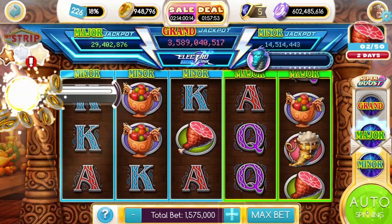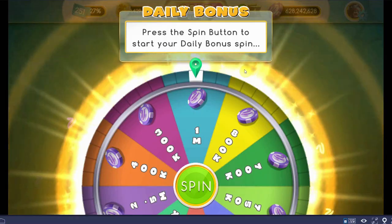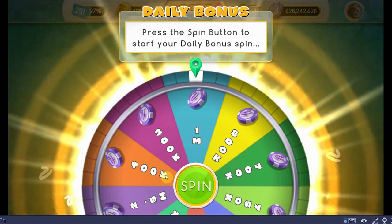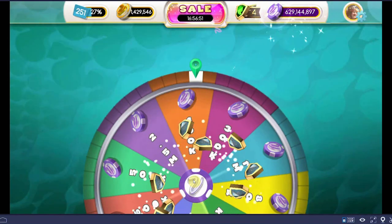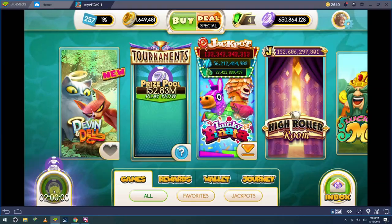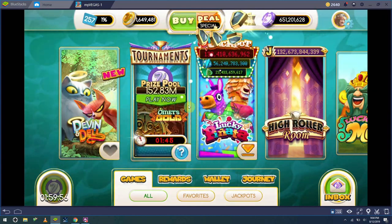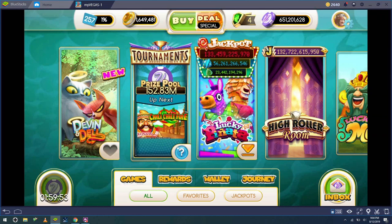How to get MyVegas app free chips. MyVegas Slots Mobile only has 6 sources of free chips. Like its predecessor, the Daily Spin is the biggest in-game chip bonus you can get. This is followed closely by number 2 on our list, the Hourly Bonus. The hourly bonuses crop up once every 2 hours and are increased by your MyVIP level, making some bonuses quite substantial.